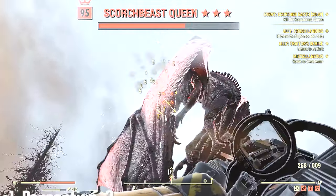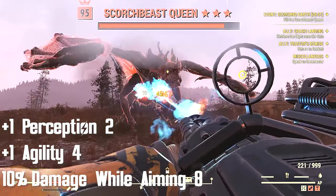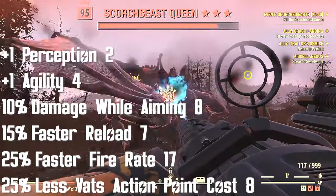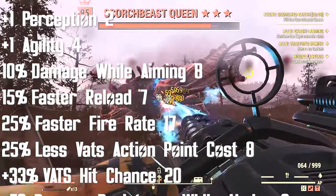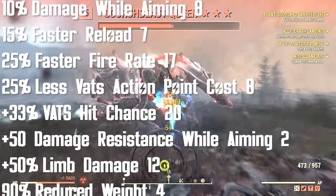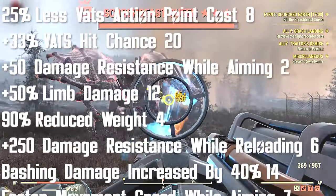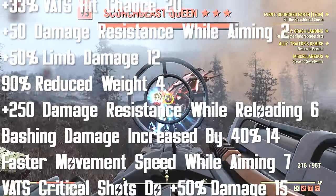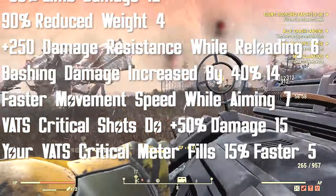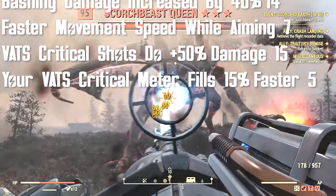For secondary effects: four plus-one Perception, four plus-one Agility, eight ten-percent damage while aiming, seven fifteen-percent faster reload, seventeen twenty-five percent faster fire rate, eight twenty-five percent less VATS action point cost, twenty plus thirty-three percent VATS hit chance, two plus fifty damage resistance while aiming, twelve plus fifty percent limb damage, four ninety percent reduced weight, six plus 250 damage resistance while reloading, fourteen bashing damage increased by forty percent, seven faster movement speed while aiming, fifteen VATS critical shots do fifty percent more damage, five your VATS critical meter fills fifteen percent faster.